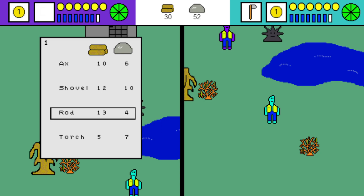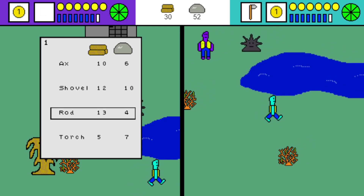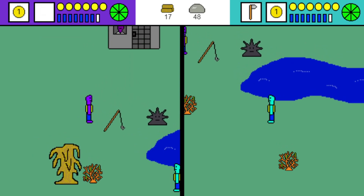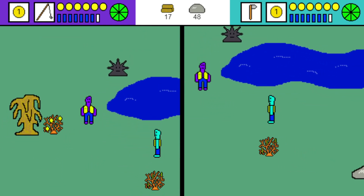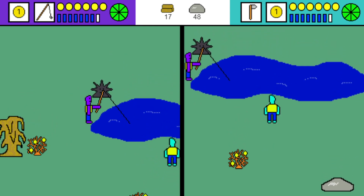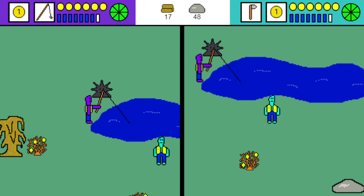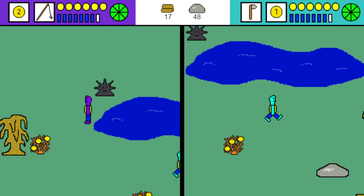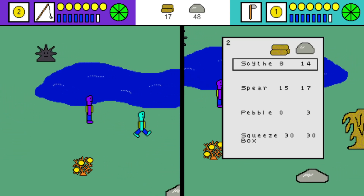Why don't you showcase the fishing mechanic? You throw the rod into some water and wait patiently. As soon as you see the line move, you can release the use button and it'll pull up a fish.